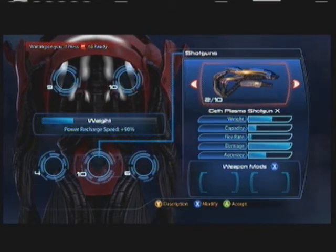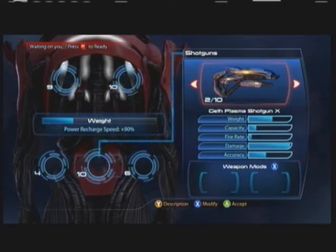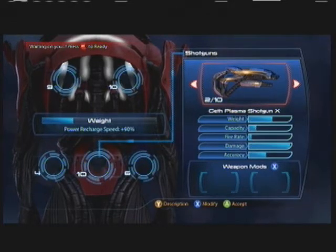I highly recommend the Geth Plasma Shotgun for the Geth Infiltrator, or any Infiltrator for that matter, because what you can do is charge it, then go into cloak, and releasing that charge shot does not break your cloak. So you can charge, cloak, proxy bomb, or shoot a shot and take out a mob, and then continue shooting with that extra damage. That just adds an extra level of usefulness to cloak.